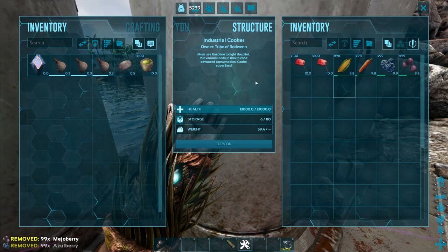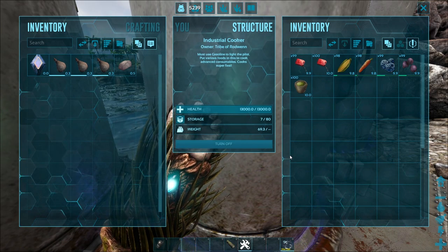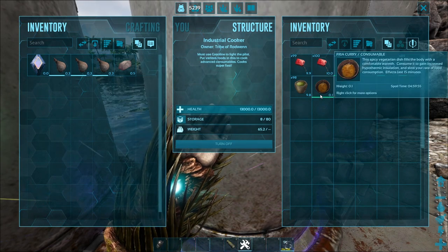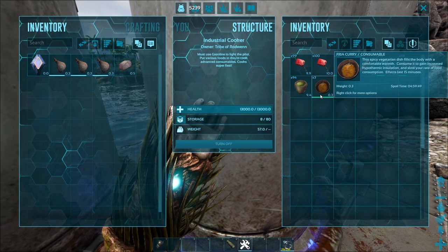You will also need to build either an industrial cooker or a cooking pot. But if you are using a cooking pot, make sure you grab a water skin and fill it with water and then place that into the cooking pot's inventory, and remove all of the charcoal from the cooking pot's inventory as well, otherwise you might end up making dyes instead of Fria Curry.